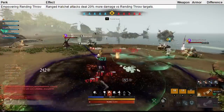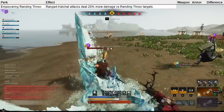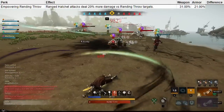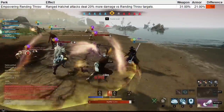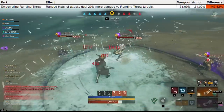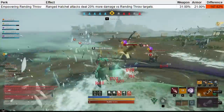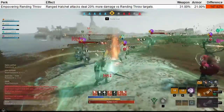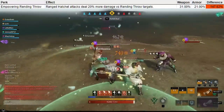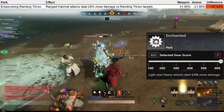Empowering Rendling Throw increases the ranged hatchet damage against targets that have been hit by Rendling Throw. The damage increase is 31% on your weapon and 21% on your armor. This is only a 148% increase, which is towards the lower end; however, this is still a very effective perk. In any pure throwing hatchet situation, like at the end of Enyad, this increases all of the damage you're doing by an additional 10% when on your weapon. Rendling Throw's duration is longer than its cooldown, so you can consistently keep this up.